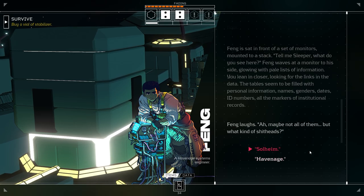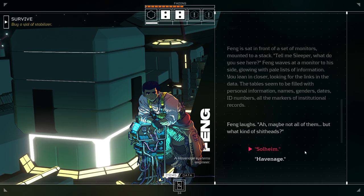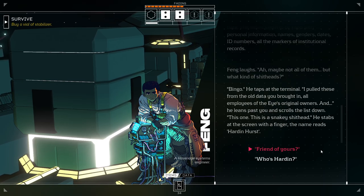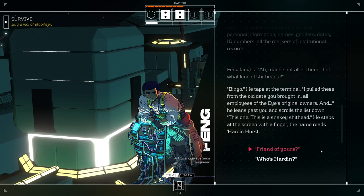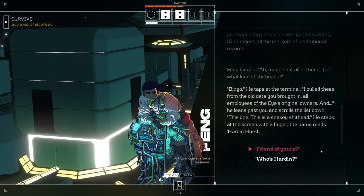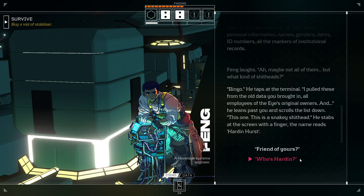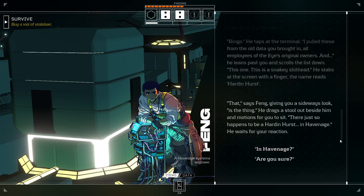Feng laughs. 'Ah, maybe not all of them. But what kind of shitheads?' 'Well, I'm assuming Solheim, since that's the data I've been bringing you.' 'Bingo.' He taps at the terminal. 'I pulled these from the old data you brought in. All employees of the Eye's original owners.' He leans past you and scrolls the list down. 'This one. This is a snaky shithead.' He stabs at the screen with a finger. The name reads Harden Hurst. 'Who is this Harden?' 'That,' says Feng, giving you a sideways look, 'is the thing.'